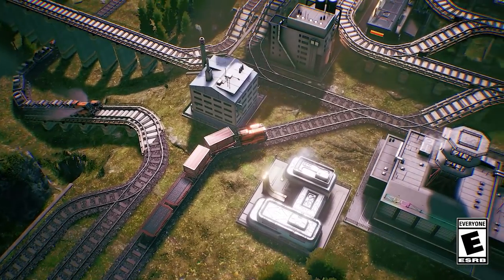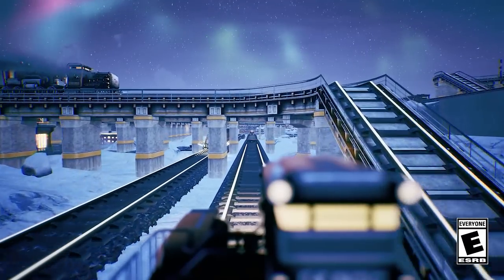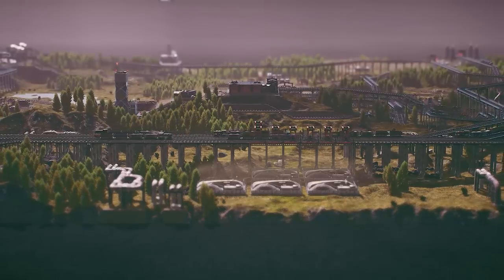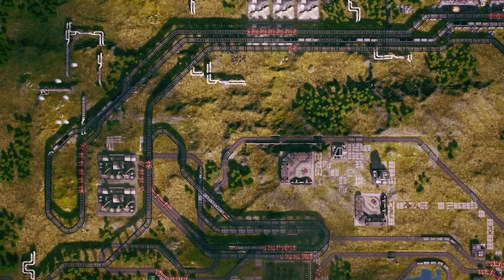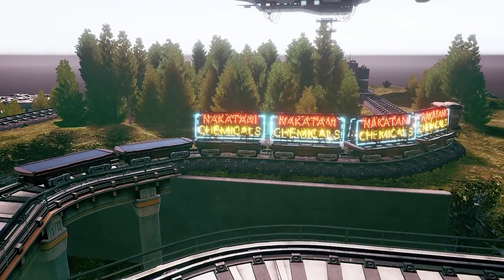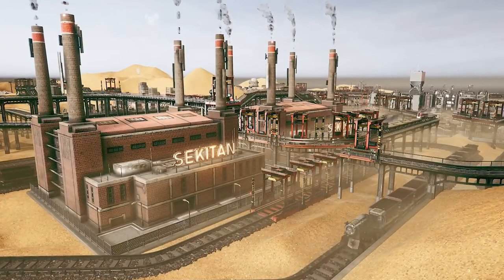This is RailGrade, a new management sim that combines resource management with railway building. The game takes place on an off-world industrial colony owned by the Nakatani Chemicals Corporation for the purpose of harvesting resources.